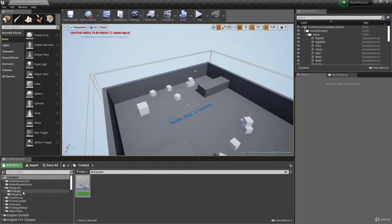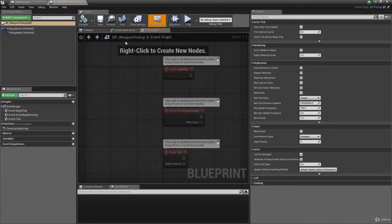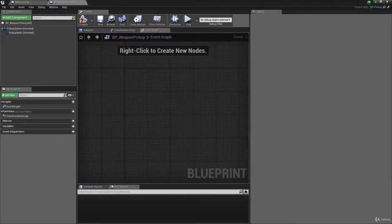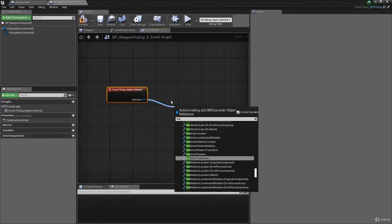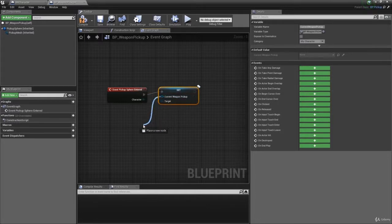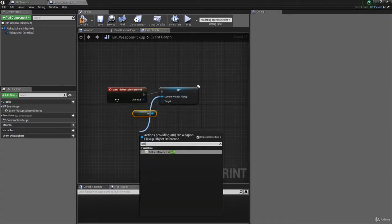Now let's think about how we're going to do this. We'll start in the weapon pickup class, so go to Blueprints > Pickups and open up the weapon pickup. We need to implement a little bit of functionality — it's pretty simple. On the pickup sphere being entered, take the player and set their current weapon pickup to this pickup. You can get this pickup by dragging out and typing 'self' to fill that in.